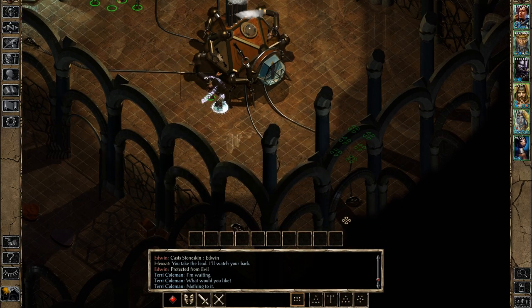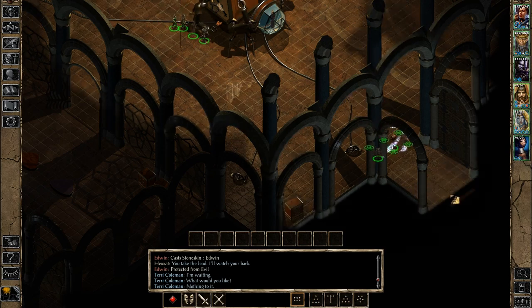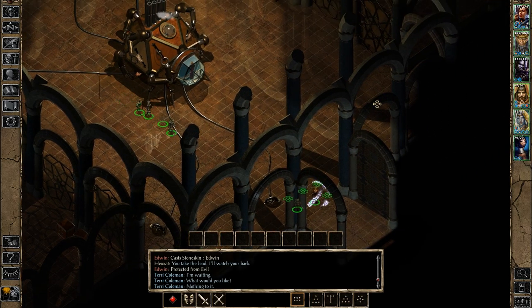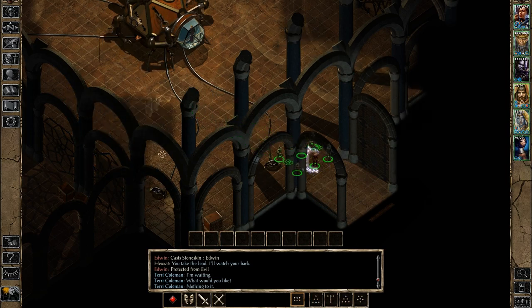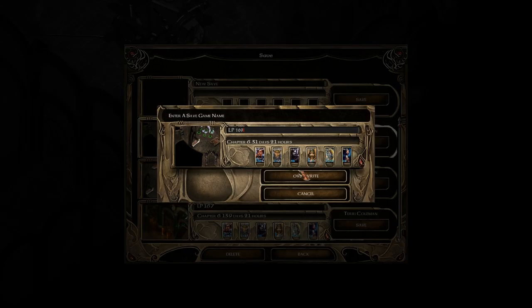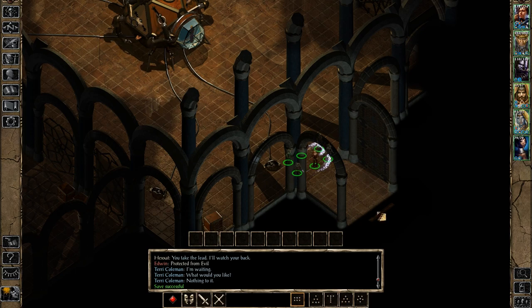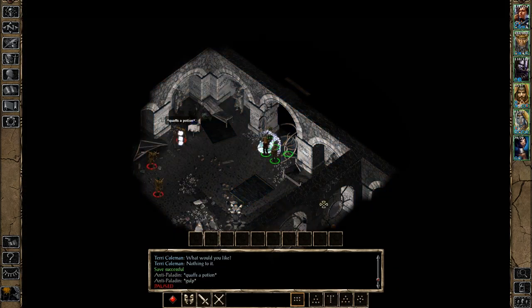We go to the next area — the area down here carries on, and we will find the stairs leading to the Githyanki area. There's a lot more than just the Githyanki area down there though: there is the way to get to the Demi-Lich, and also a way to get to another dangerous foe. First things first, we have to get past the Githyanki.